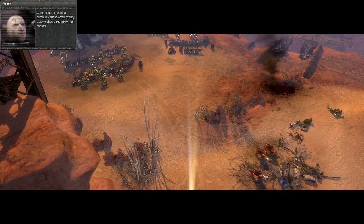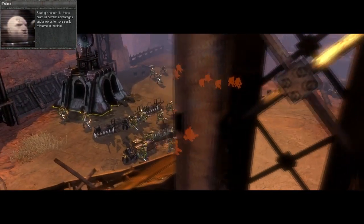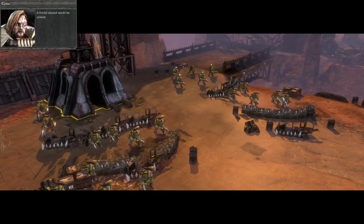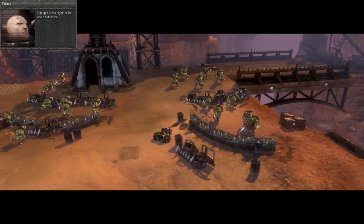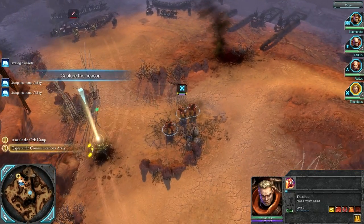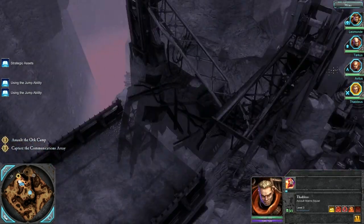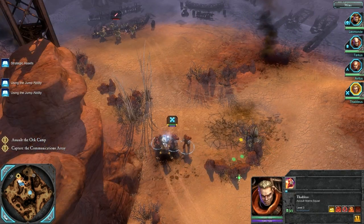There is a communications array nearby that we should secure for the chapter. Strategic assets like these grant us combat advantages and allow us to more easily reinforce in the field. The orcs are well entrenched at the main entrance — a frontal assault would be unwise. I thought that was a foundry to begin with, but I guess I mixed up the icon. It's a communications array, which is cool — that allows us to call in more artillery. We do have a CP over here which is going to allow us to replenish our troops as necessary.